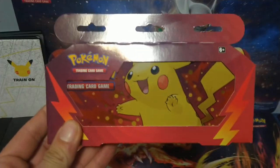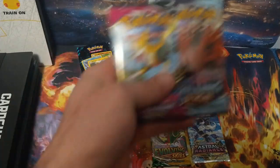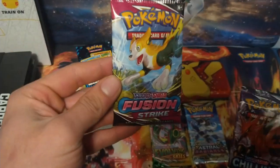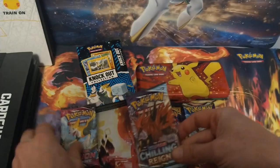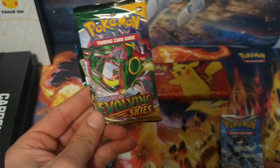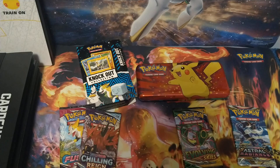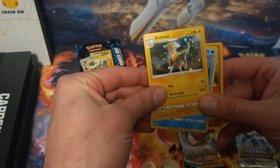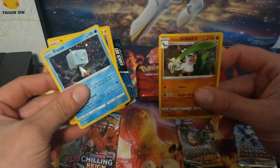I'm going to get the booster packs out right now. So here are the packs. In the knockout box you get a Fusion Strike booster pack and a Chilling Reign booster pack. From the Pikachu pencil case you get an Evolving Skies pack and an Astral Radiance pack. Also from the knockout box you get a Bolton card, an SQ, and a Sirfetch'd.